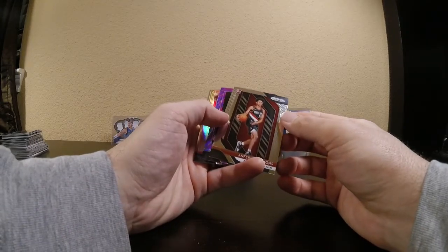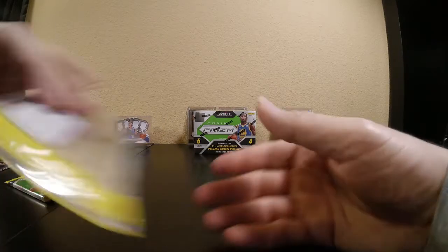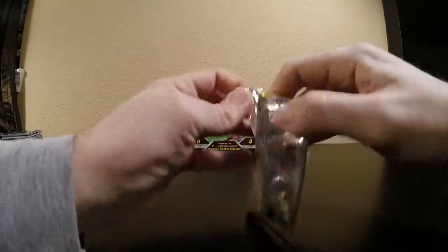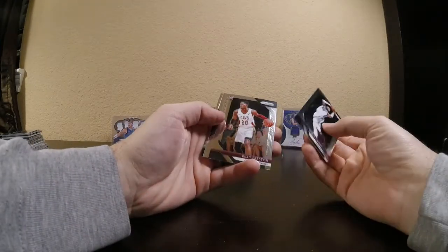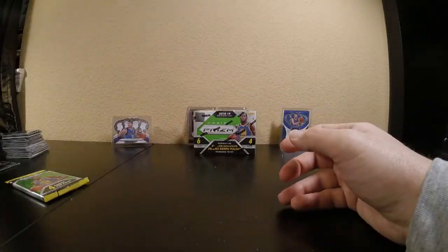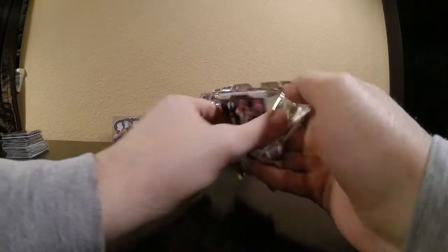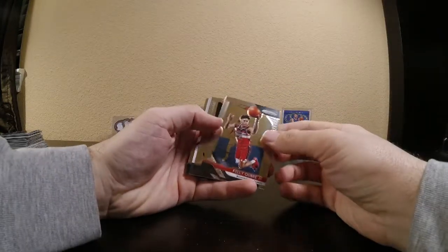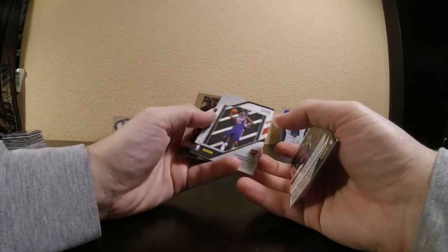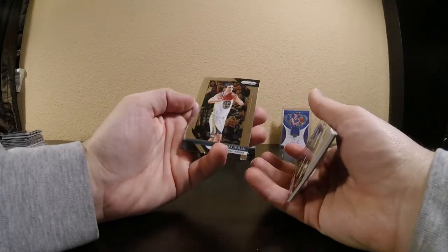Got a silver and a purple wave: Anthony Simons rookie, Ben Simmons purple wave, Goran Dragic silver, and Justin Holiday. Willie Cauley-Stein, Billy Preston, Larry Bird Dominance, Jalen Brown. Looks like we've got another relic: Kelly Oubre, Rudy Gay, DeAndre Ayton — there we go! Nice Sensational Swatches rookie. I'll take that. And Zaza Pachulia.